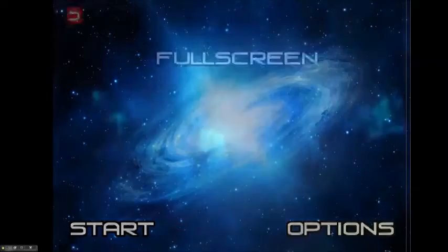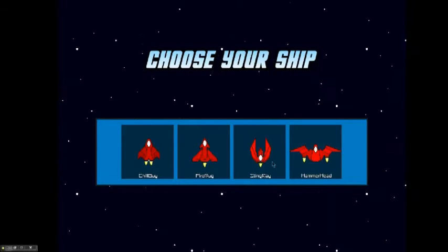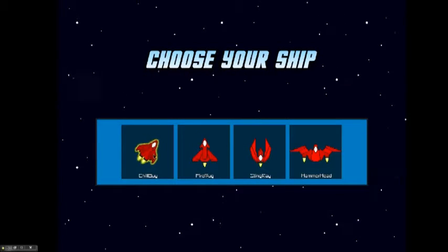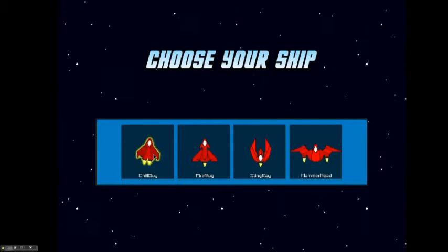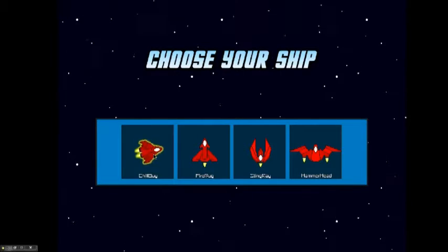So we have our options menu — this controls full screen — and we have the start menu. We have four ships to choose from. I wanted to give the players the ability to choose their own ships and kind of play around with it. Four ships, four player powers, one per ship.